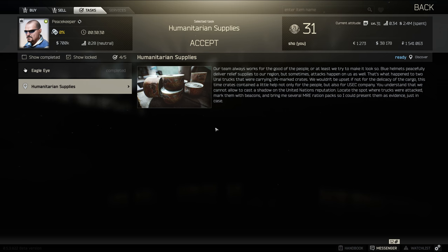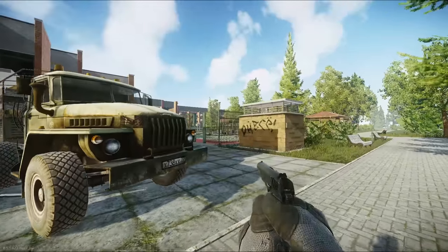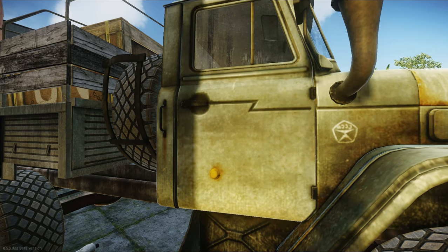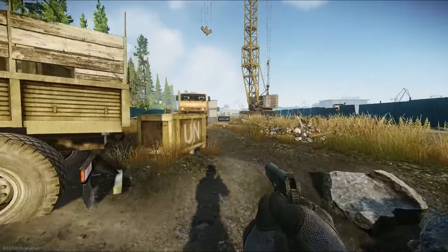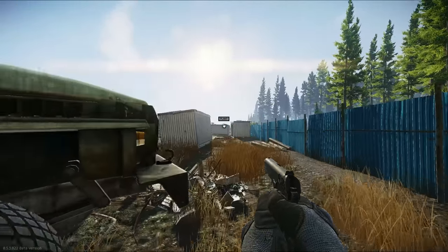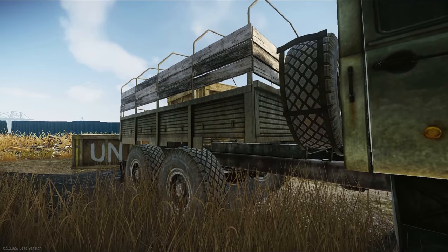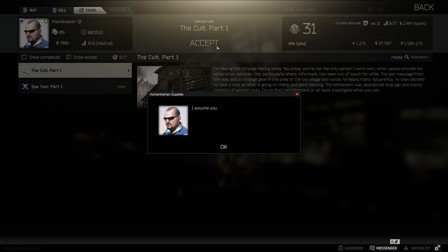The next mission is Humanitarian Supplies. Peacekeeper tells you that a couple of trucks got hit by scavs and were carrying UN-marked cargo, so you need to find some Ural trucks — back on shoreline again, inside the compound of the health resort. Once you find it, you'll see the UN-marked crate inside. I actually went to customs a few times thinking the trucks were there, but they're on shoreline. The second Ural truck is at construction near the massive crane, by the old extraction and the road to customs. Mark it and you're done with that mission.